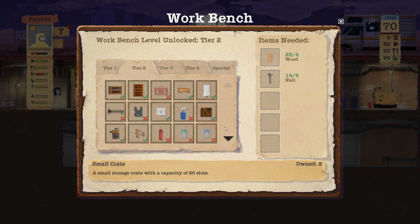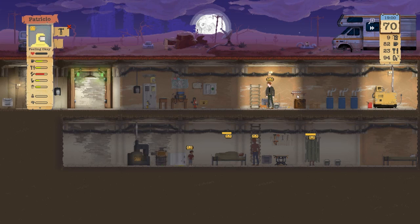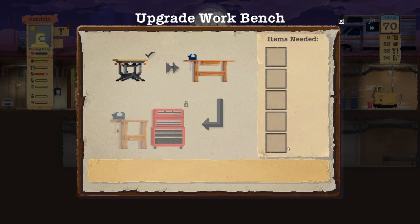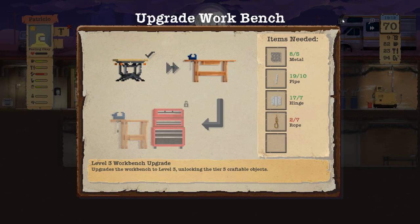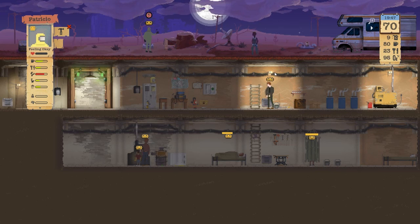Let's just double check to make sure we need this — we need eight more. Everything else is 100% totally fine. Still need some rope. I think Dennis and Francis will be going out again.